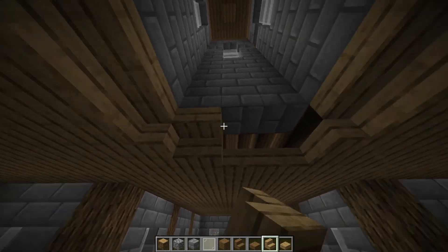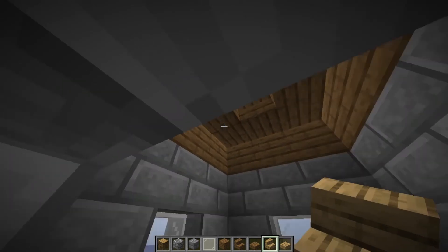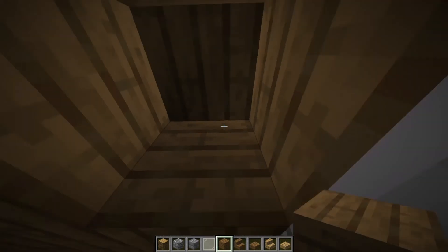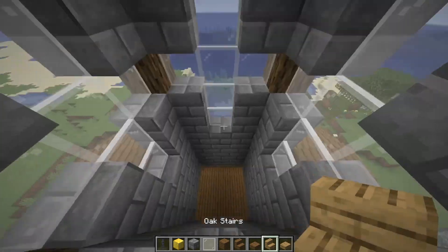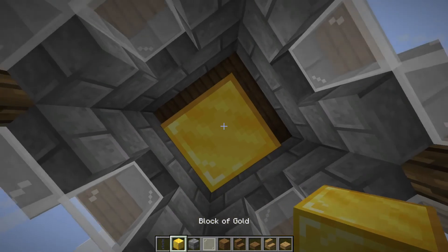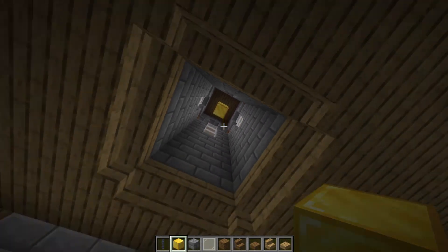I like to add stairs right here just to make it feel more seamless going up. Also adding a ceiling to this because we're going to add a bell right here. Grabbing the materials real quick — this bell is going to be real simple: just a chain at the top and two gold blocks for our church bell.